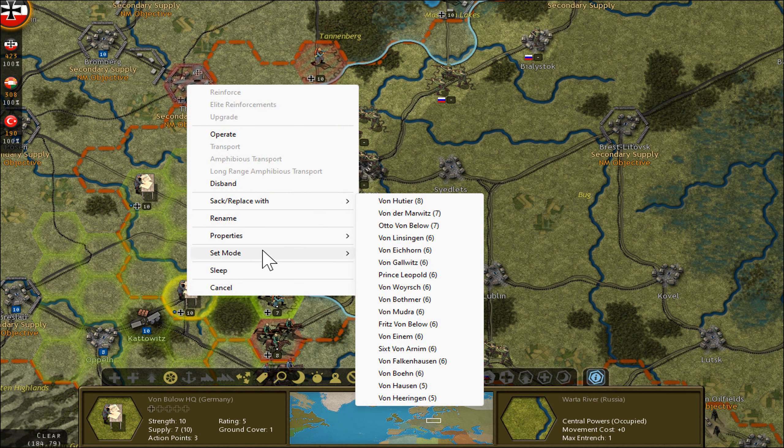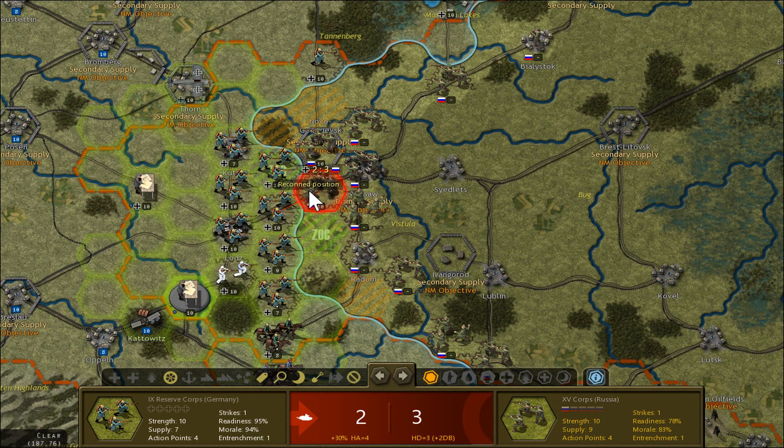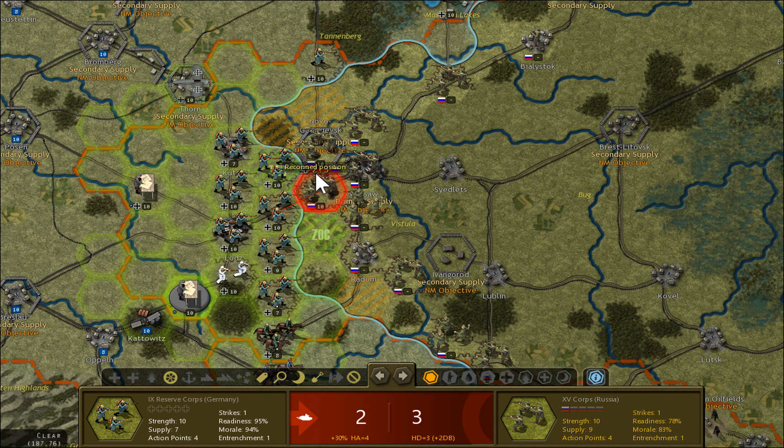This also gives me the opportunity to maybe strike here. But first I want to change the commander — now is maybe the time to get a better HQ guy. I only changed HQ from five to eight, and now I have two to three more iterations. Why? Because I have a more skillful overall commander.